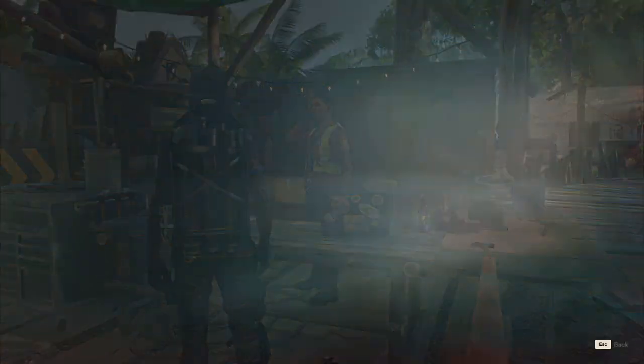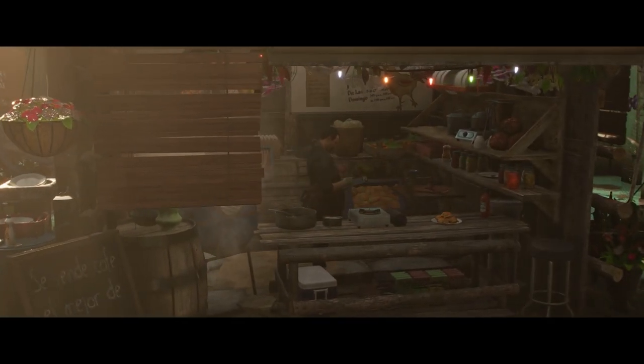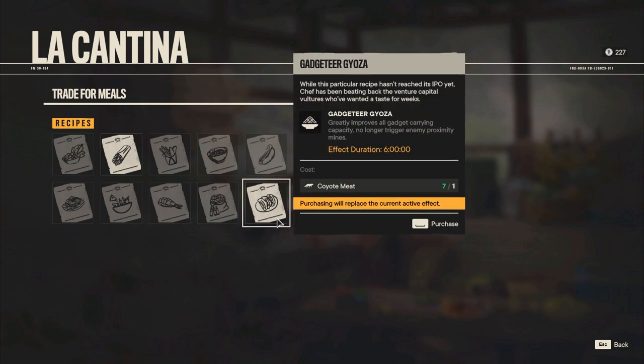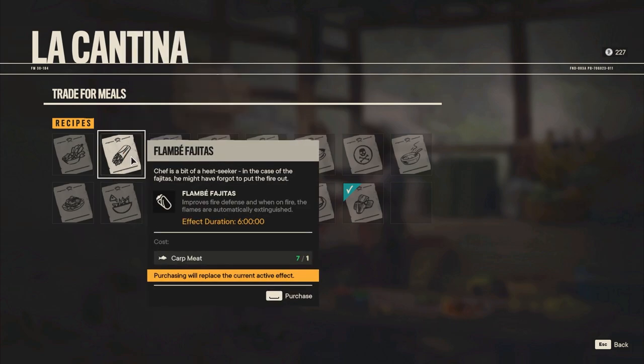Don't forget to check back at the camp because you can actually upgrade the facilities. Just spend some resources you've found along the way and you'll be able to unlock even more recipes. Now that we've upgraded la cantina to tier 3, there are so many more cooking recipes. For example, with coyote meat you can get the gadgeteer's gyoza, which greatly improves all gadget carrying capacity and stops you from triggering enemy proximity mines, with a duration of 6 hours. The higher the tier of la cantina, the longer the duration — it starts at 1 hour, then 3 hours at tier 2, and 6 hours at tier 3.